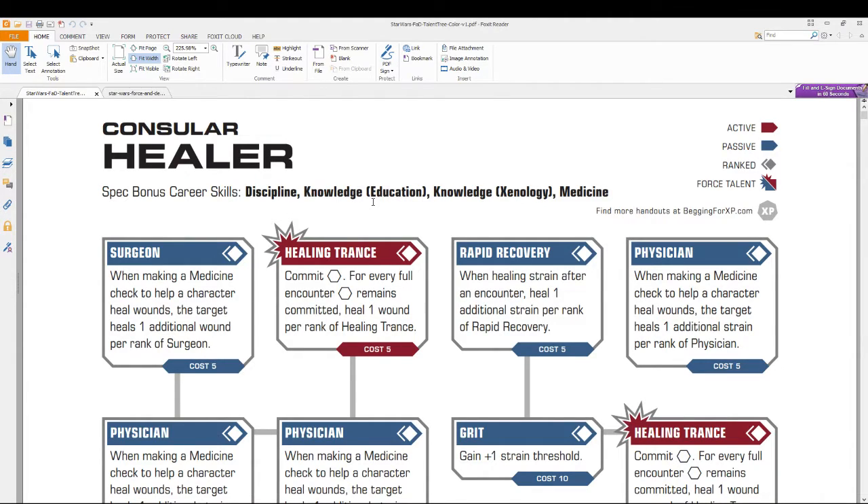So as we're looking here, one of the first things you're going to do in character generation is choose a class. Let's say you chose the consular class. By choosing your class, it does a number of things. It determines what three specialties you'll have access to, and it gives you a number of class skills right away.